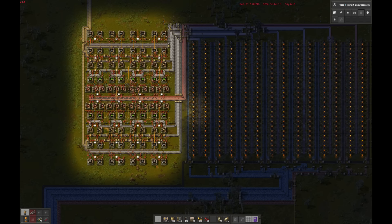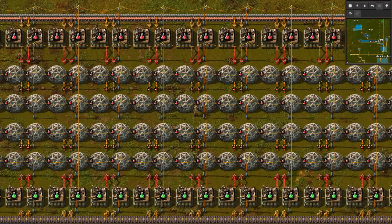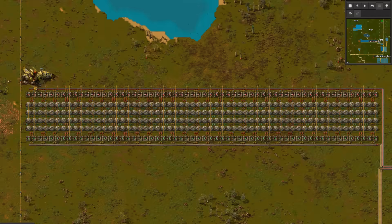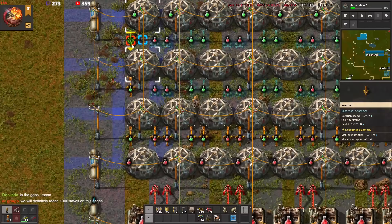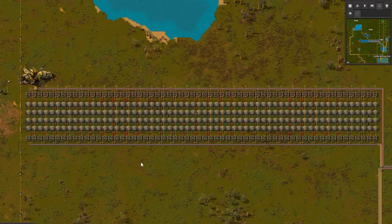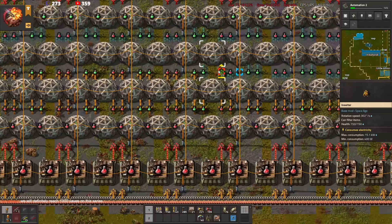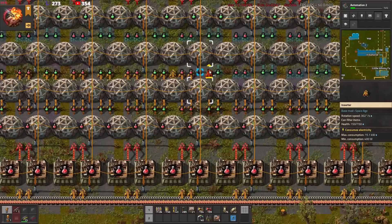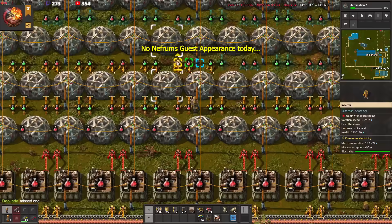The only thing left to do is reconfigure the lab area to its original design state, converting the bottom row of science assemblers back to green science, and filling in the hundreds of missing inserters between the labs — painstakingly. We are going to get above 300 SPM now, labs are going to switch on. Then we need to double the entire thing, because with just 60 green science assemblers we were down to 300 science per minute, while 120 red science assemblers could do 720 per minute. With the slightly slower green science recipe, 120 green science assemblers can only do 600 science per minute.